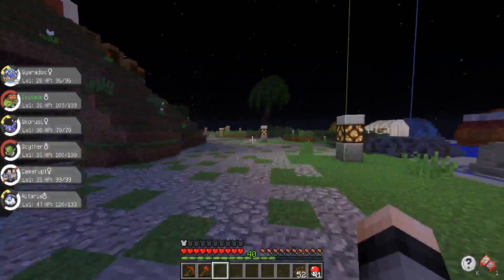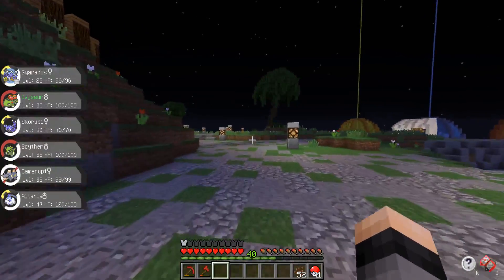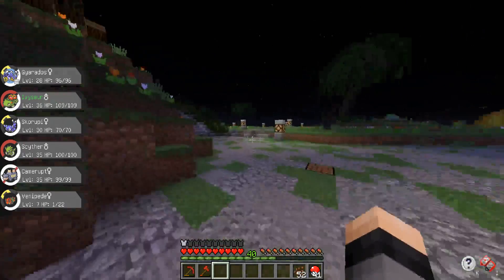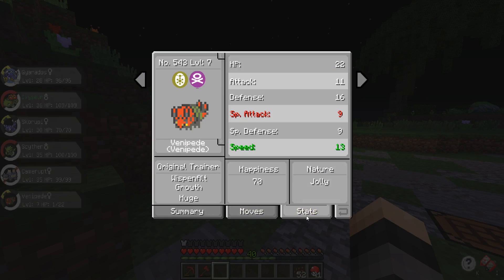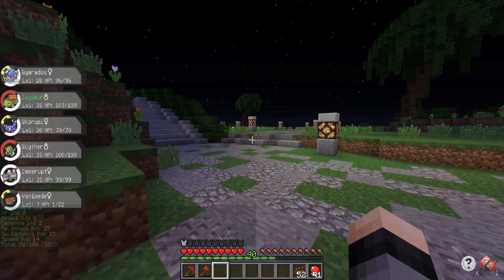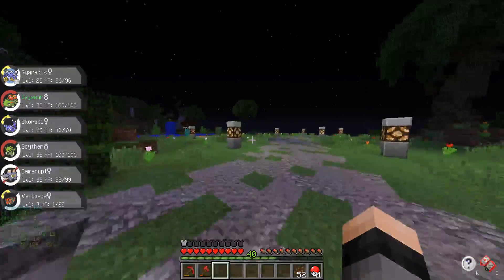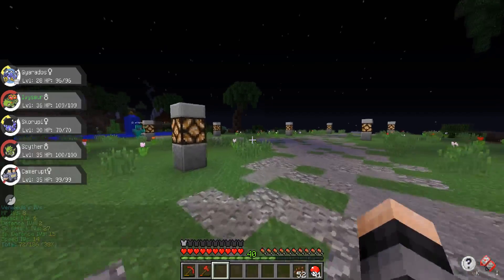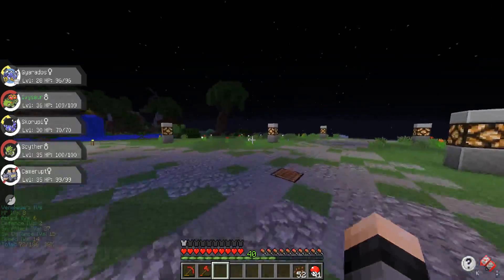In the last episode or two episodes ago I actually caught myself a Venipede and I never took the time to go ahead and check him out — I completely forgot I even caught him. Let's take a look and see. He is Jolly nature which is good, but if we go ahead and look at his IVs — IV6 — he has terrible IVs so I'm not gonna use this guy, I'm gonna go ahead and throw him in the trash can.